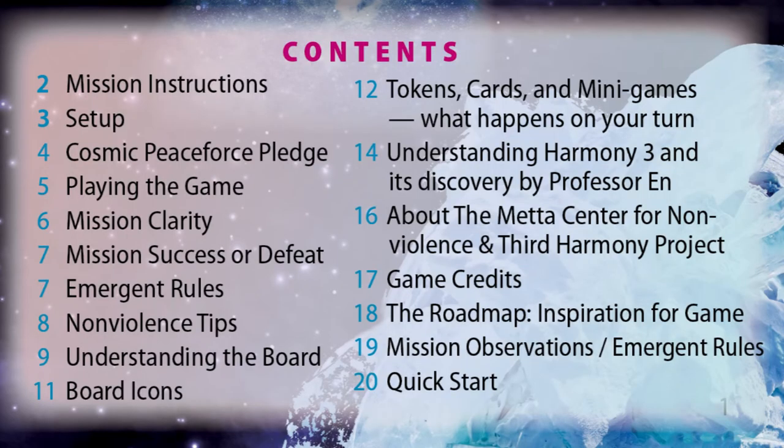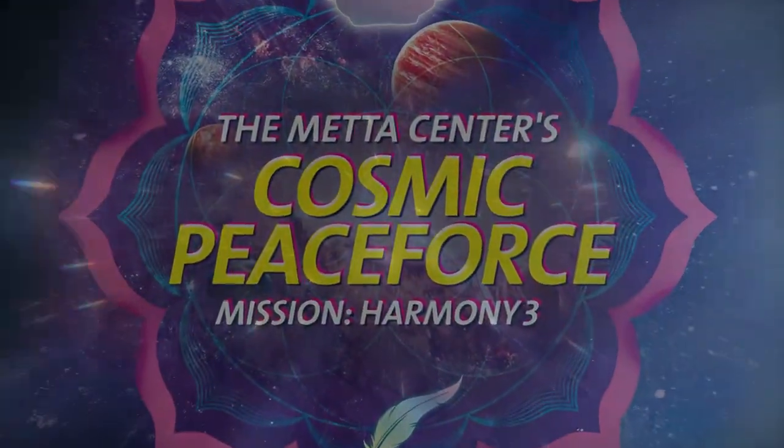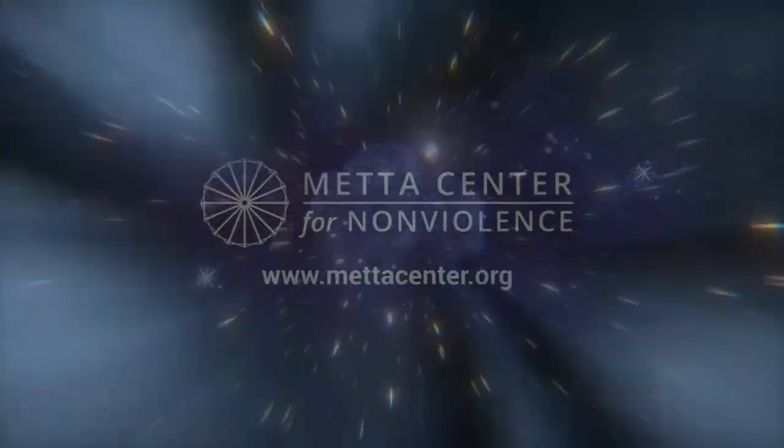That's the quick start. It's meant to help you get started and you can play the game using it, but we do recommend that when you have a question, all of the answers are in this booklet, which has a table of contents on the front. What is mission success or defeat? Page seven. What do the board icons mean? Page eleven. What are the mini games or what happens on my turn? Page twelve, and so forth. Good luck with the quick start, everyone!